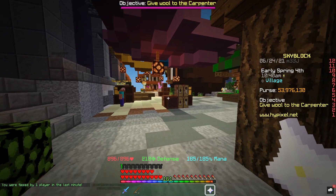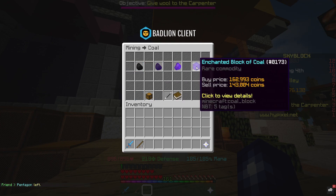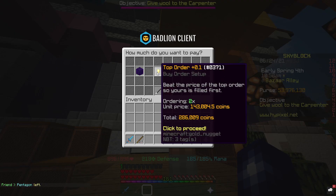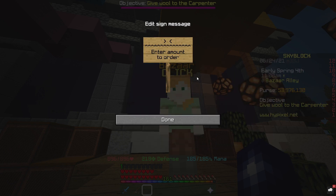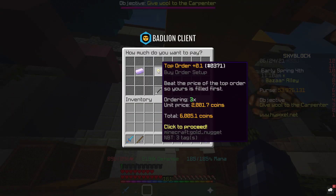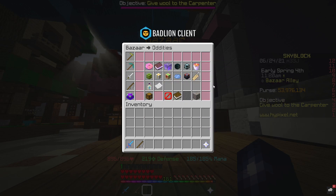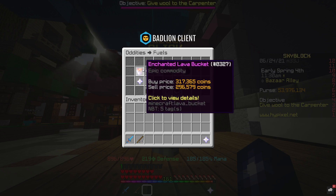We need two enchanted blocks of coal — with the good margins right now it makes them cheaper to acquire. Create a buy order for two, and if we were to buy instantly it would cost 286k, so we'll set it at 285k. For the iron component we need three enchanted iron — that comes to about 6k. So total spend is around 290k, and we can sell the enchanted lava bucket for 317k, which is almost a 30k profit from that flip.